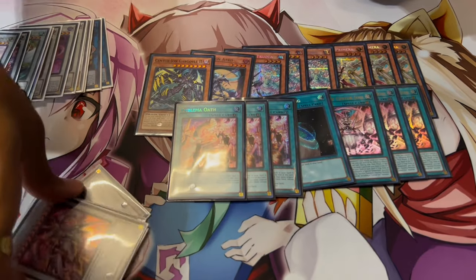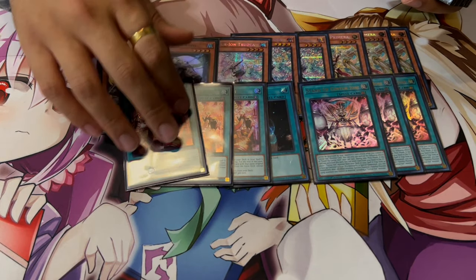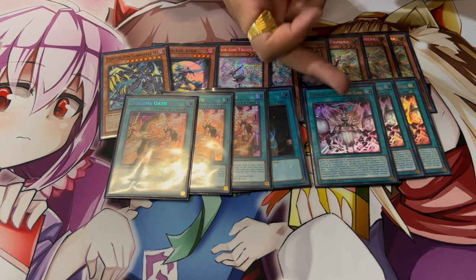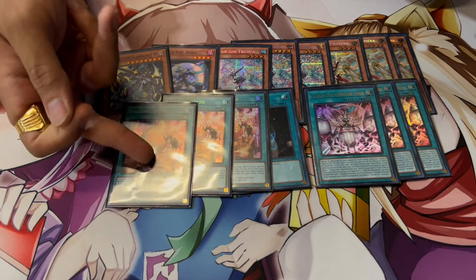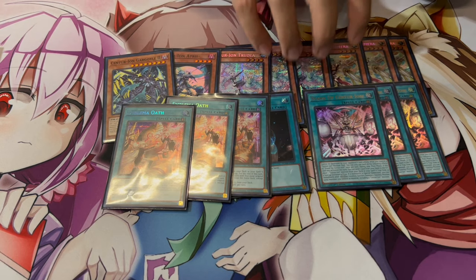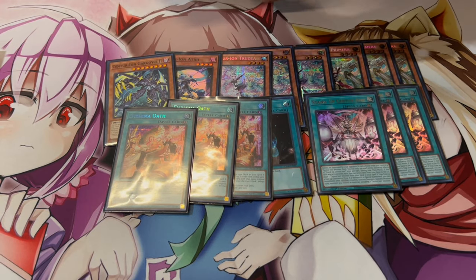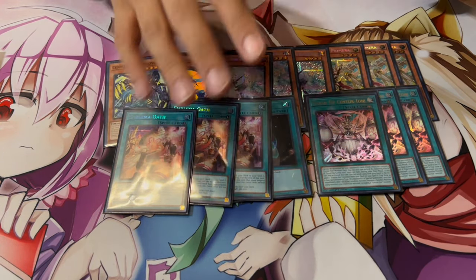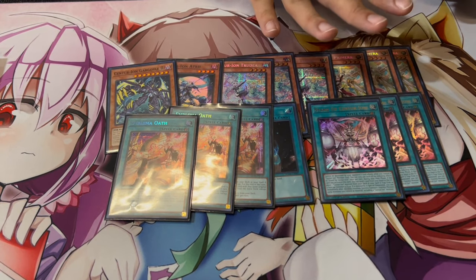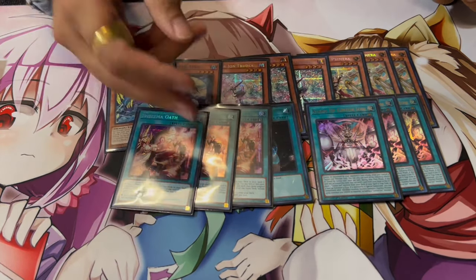Emblema is really really good. Ghost Ogre is picking up in popularity right now, and Stand Up Centurion can get Ghost Ogreed which can kind of suck. The really nice thing about Stand Up and Emblema is: let's say you activate Stand Up's effect, they chain Ghost Ogre, and you chain Emblema. What happens is Emblema puts a monster card in your spell and trap zone, which essentially protects Stand Up — because Stand Up says if you control a monster card it can't be destroyed by card effects. It doesn't say 'a monster,' it says 'a monster card,' and even in the spell or trap zone it's still a monster card, just not a monster at that moment.